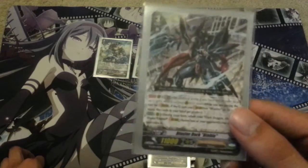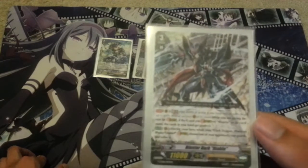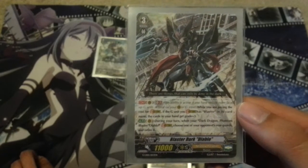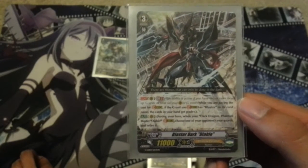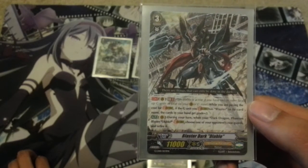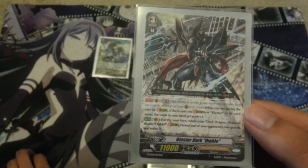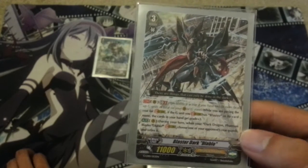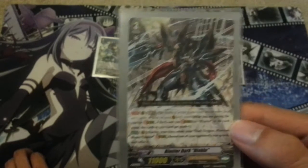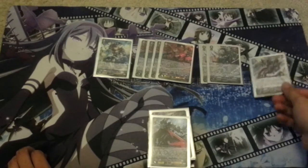For my tech options, I run one copy of Blaster Dark Diablo. Diablo is just there really as a finishing touch, like with Phantom Blaster Diablo. His ability to just finish games when your opponent has 2 rearguards is really strong. You can attack their front row which has a grade 0 in it and they don't really want to block that. With Blaster Dark, your opponent needs to retire one of their rearguards when you stride PBD Diablo. And also, if you're at GB2, then if you stride a Blaster card, then cards in your hand get grade plus 3. It's a really good card, it's a nice tech option.